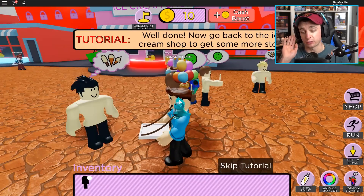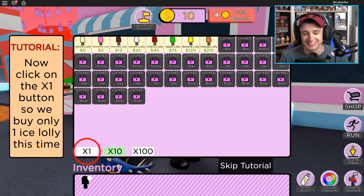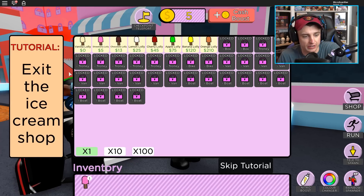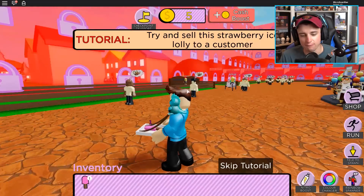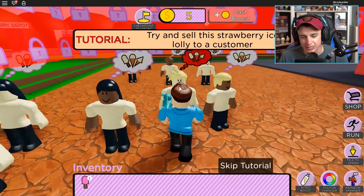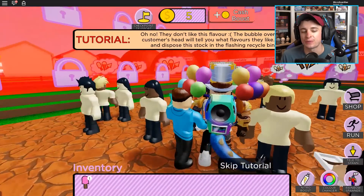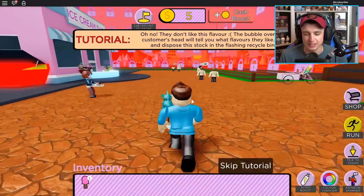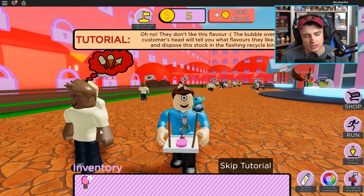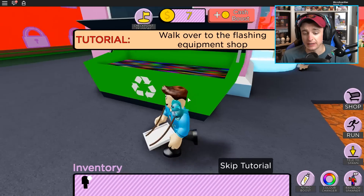Honestly, you guys are in great shape for really just only eating ice cream your entire life — they must exercise so much. Now that you have enough cash to purchase a better lolly, click on the strawberry. I only have one strawberry, so who wants it the most? Oh no, the bubble over the customer's head says they don't like this flavor. How could you not want strawberry? Strawberry is such a delicious flavor!